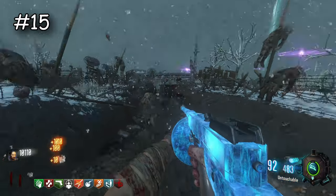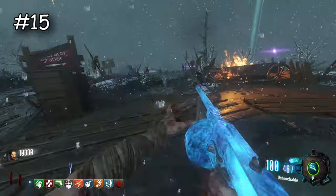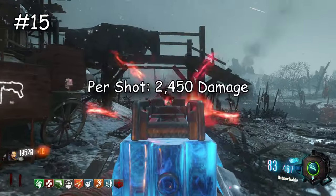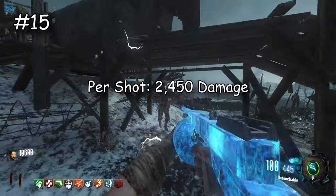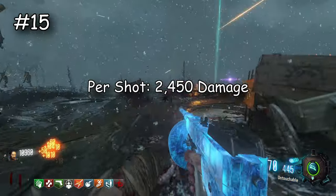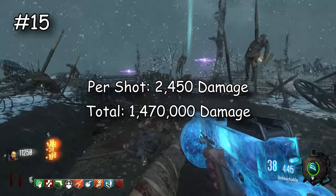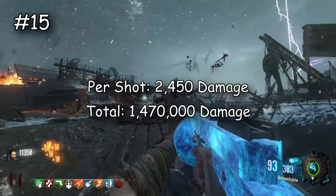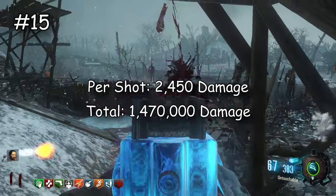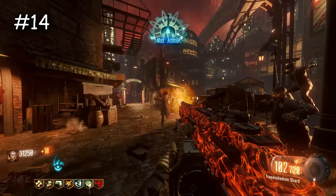Now the M1927 — you're probably going to be surprised it's this high because usually you think of it as the weak weapon to get for early round point grinding. It has a good amount of ammo though, so per shot it does 2,450 damage — very surprising — and overall does 1,470,000 damage total. It does feel stronger in BO3 than it did in BO2, but something just doesn't feel right about this weapon being here.